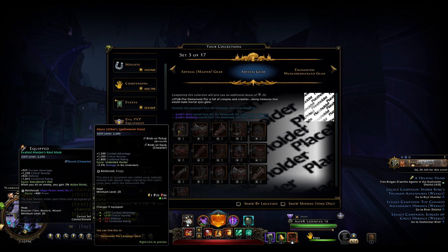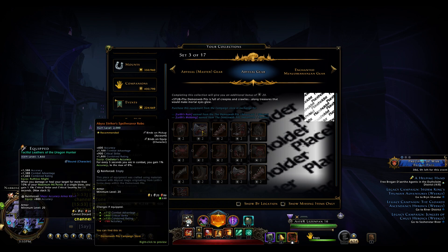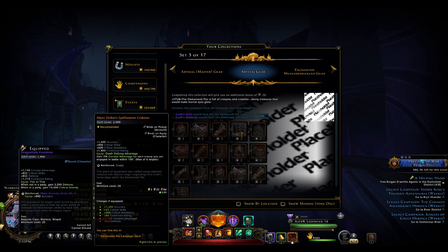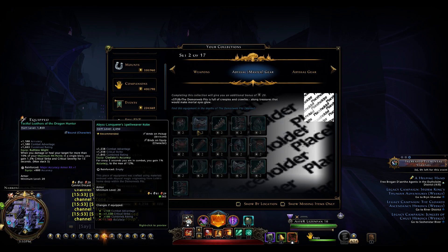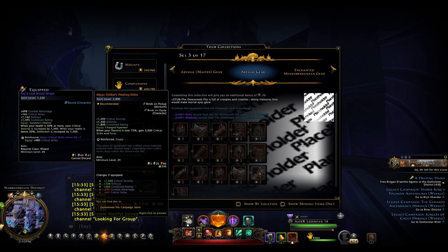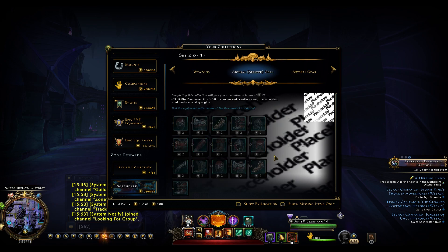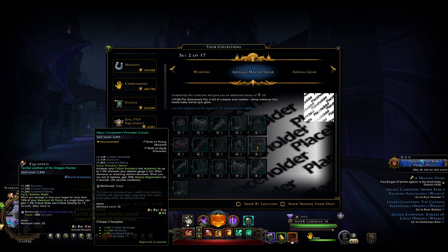They added the Abyssal gear, which you can find in the advanced and master version of the dungeon. Here I want to show you some of the items, which are legendary at the start and then we can upgrade them to mythic. One good thing is, for example, when they are legendary they give a rating of 3000 critical strike and forte, but when they become mythic they become percentages — 3% critical strike and forte — so the upgrade seems really worth it for some of them.